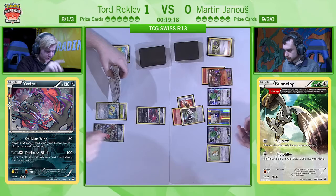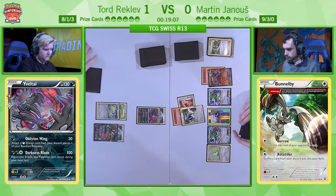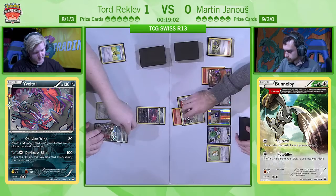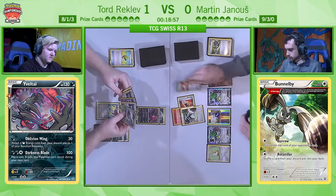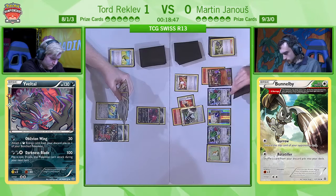That 100 HP from Bunnelby is so useful because it could tempt Tord into putting a Fighting Fury Belt down on one of these turns. If he does that, the Yveltal becomes a Lysander target — you really have to play carefully. There are times when you think the number works out perfectly and you can KO Bunnelby next turn, but it could lead to awkward turns down the line. For now we just see Tord go for the 30 damage Oblivion Wing, passing back to Martin who has a Trainer's Mail.